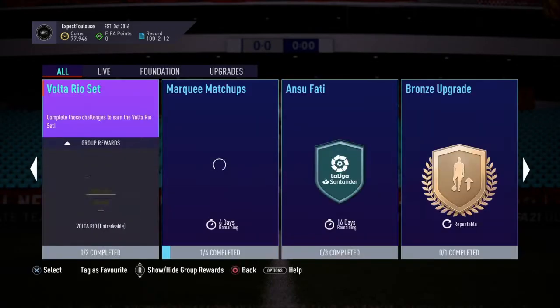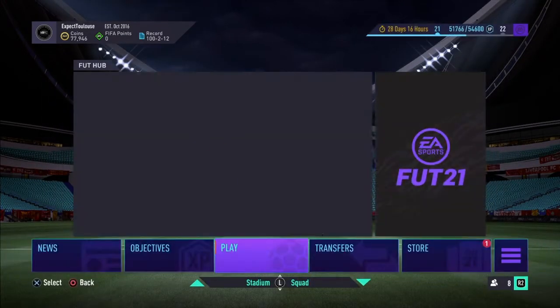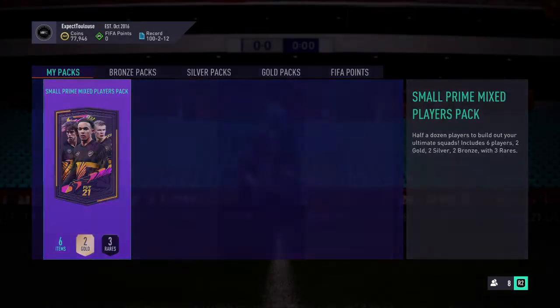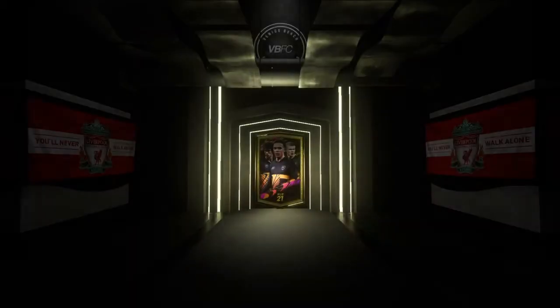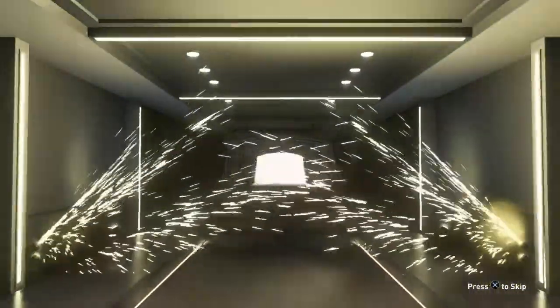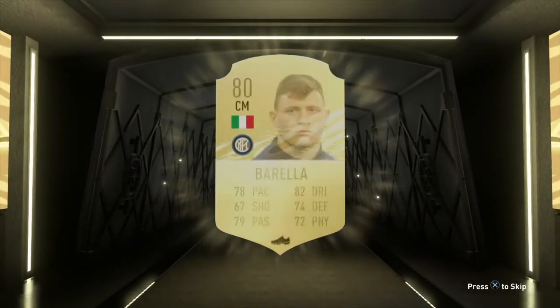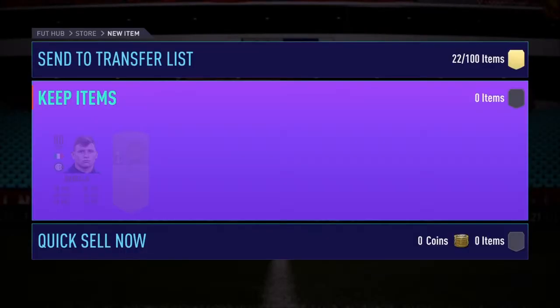Let's open this bad boy and see if we can start off Marquee Matchups with a board or a walkout. This pack is a small prime mix players pack — I don't really hold much hope for these because you don't get much in them, only about six items. We don't get a board or walkout in this first one sadly, but we've got Barella going into the Milan player pile.